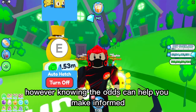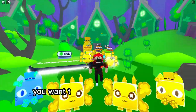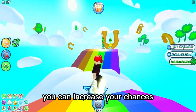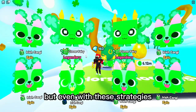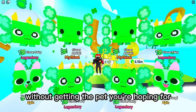However, knowing the odds can help you make informed decisions about how much effort and resources you want to invest in trying to get a particular pet. In Pet Simulator X, you can increase your chances of getting rare pets by opening more pet eggs or completing certain quests. But even with these strategies, it's still possible to go a long time without getting the pet you're hoping for.